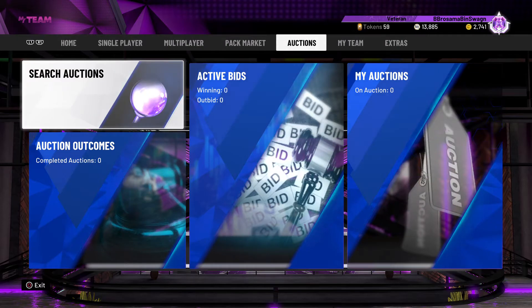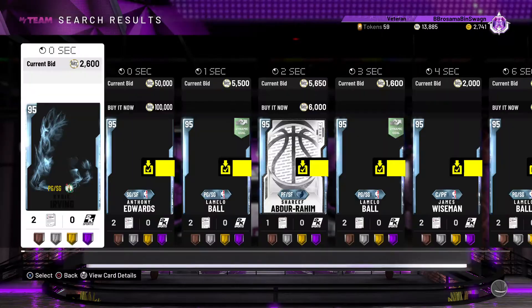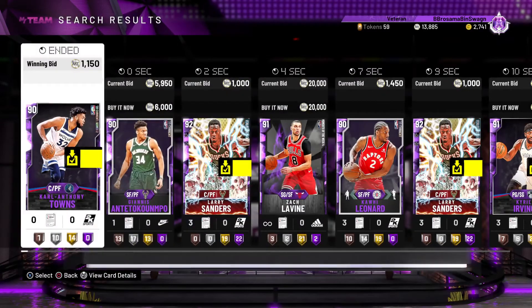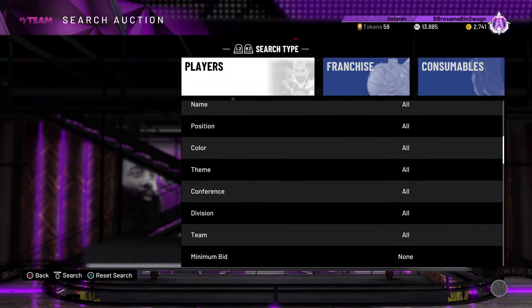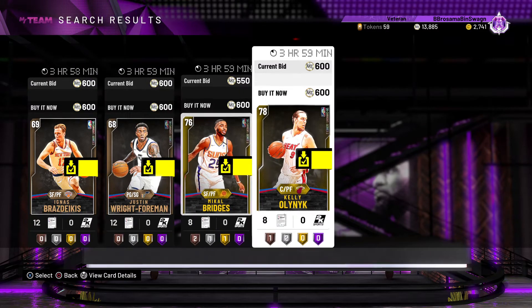Once you do unlock the auction house, you should have a little bit of MT stacked up because you can't spend it yet. But once you get to the auction house and make a little bit of MT, what I do is snipe. Really simple. I'm just going to show one snipe filter that's not the best but not the worst either.